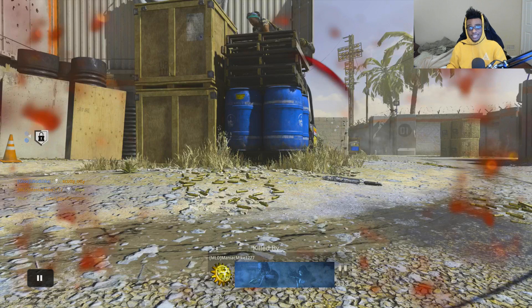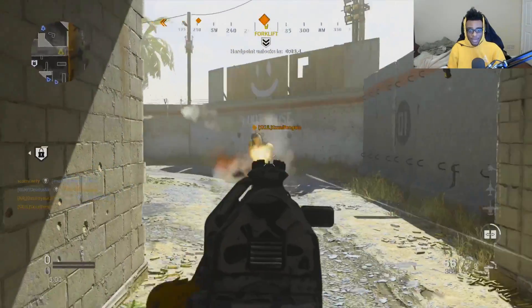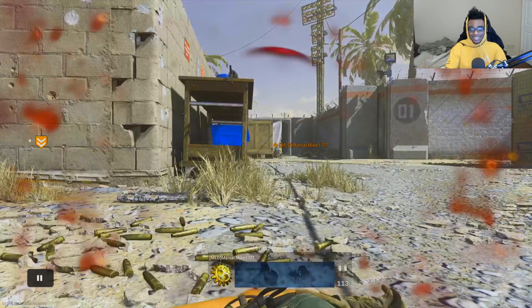Your objective when playing on Shoot House is to get into their spawn and get your streaks as fast as possible so you and your team can gain map control and stop the camping before it happens. This Maniac Mike player was camping incredibly hard this entire game. You want to keep a mental note of where players are camping. I spawn in on the shipping container side again, making that rush route to flush out their team. I get taken out by Maniac Mike lying down next to another box head glitch.